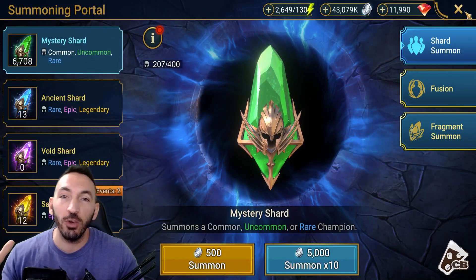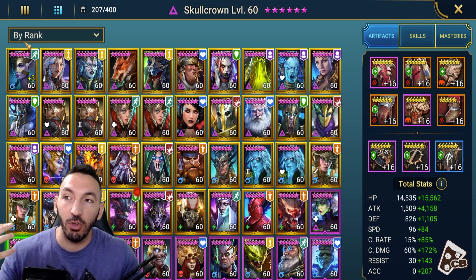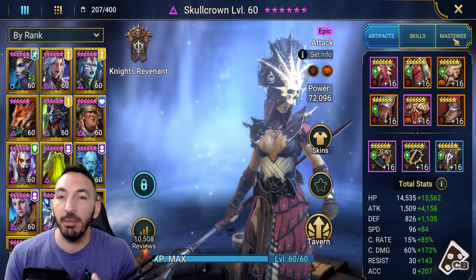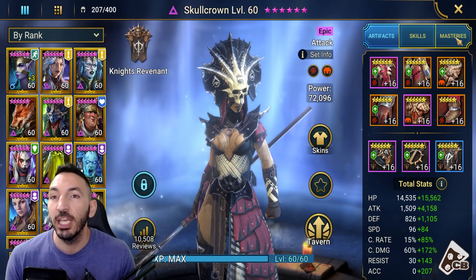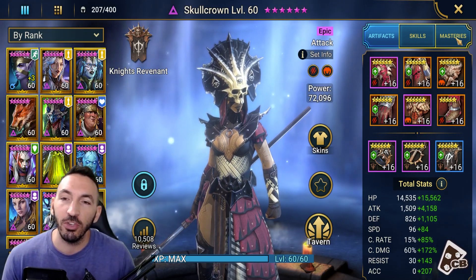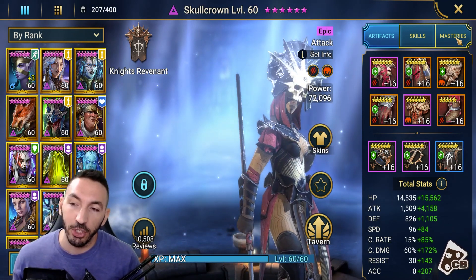Both champions are equipped right now in damage gear — same build, running a Savage set and Helmsmasher. In general, these two can be used more for PvE content; if you want to run Warmaster, that's also good. If you want a PvP build with them, the blender team — as it's called with the two together — doesn't work that well anymore because of all the reaction gear available.